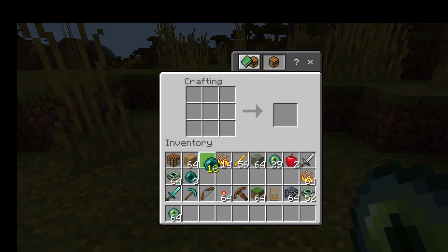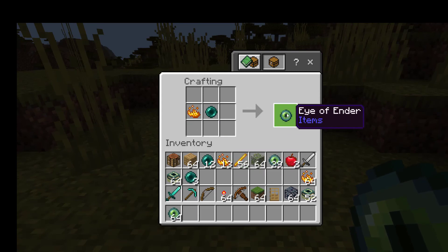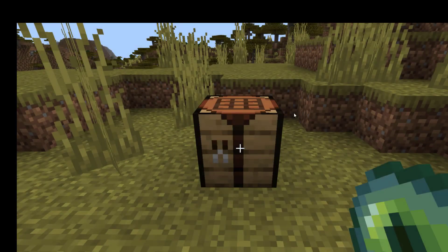Now you make your eye of ender. To do that, put your ender pearl in the middle of the crafting grid, and put blaze powder in the first box of the middle row, and that gives you an eye of ender. Again, you're going to need at least 12, but go ahead and make as many as you can because you might break a few along the way.